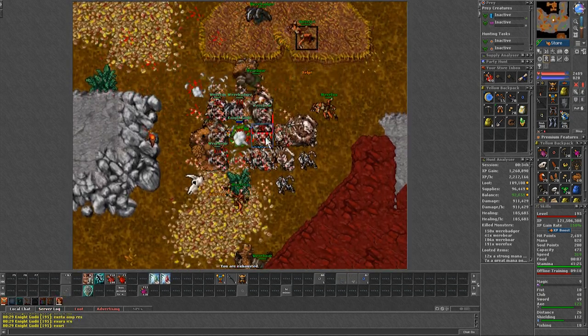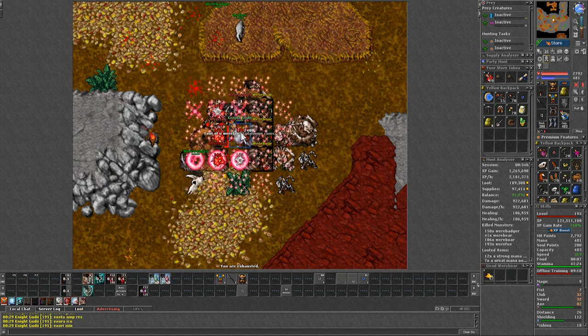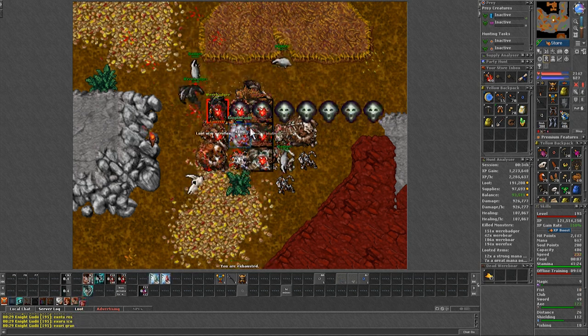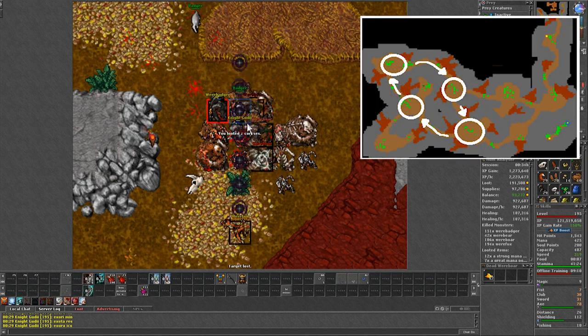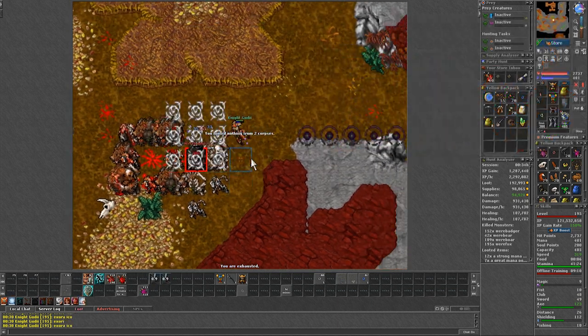At the same time, like I said earlier, this spawn is way more contested. So if it happens to have other people, you are better off going to the Lost Sanctum instead. Or, if you end up sharing the spawn and doing the west lap, the experience goes down by around 5%.